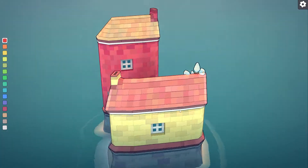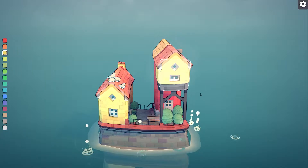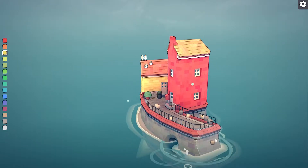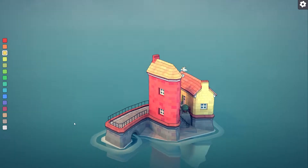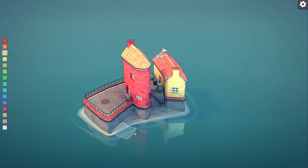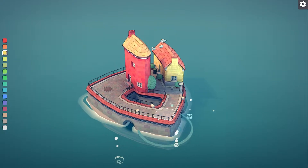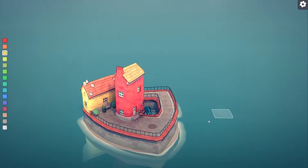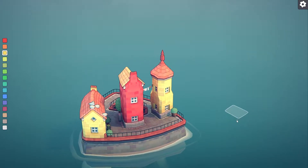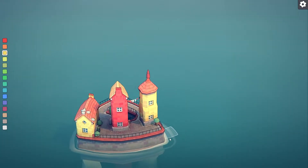This is a cute little house — houses. I can just build. Make it rise. Achievement — 100 gamerscore. Build a house with a spire. Cool.